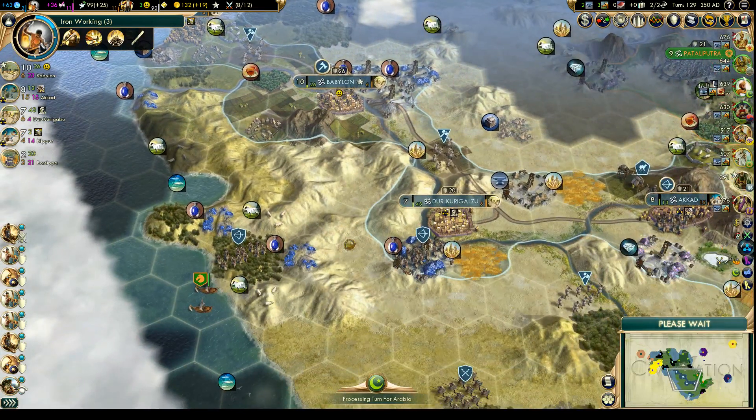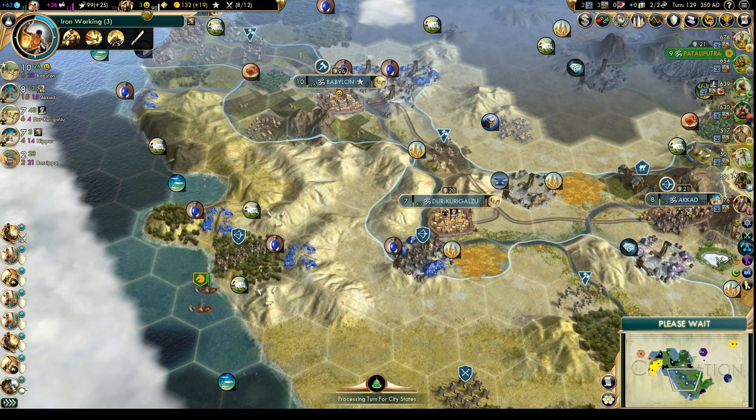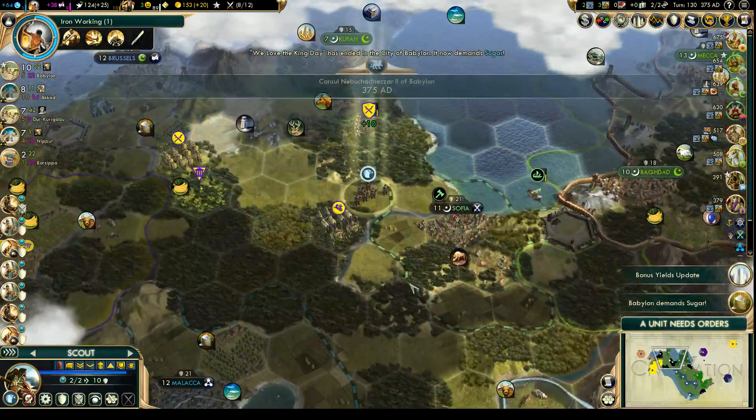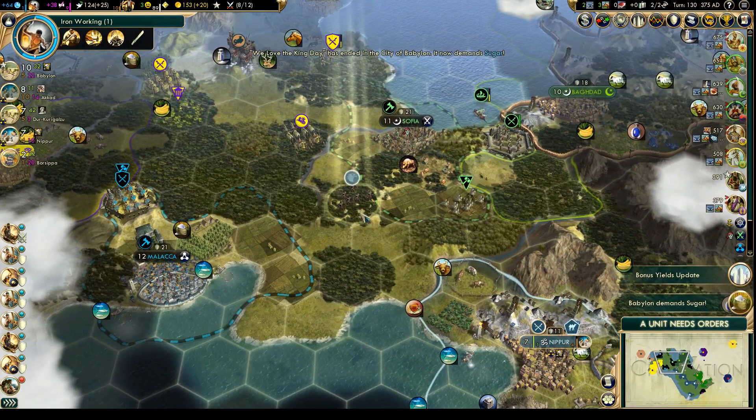We should start on that fifth settler soon, even though we're still at three happiness. I think we can fight back with the happiness problems — we just have to be careful about what we build and when. We have to get a whole lot more buildings up. That's the main thing that will give us happiness in return.